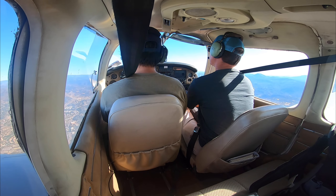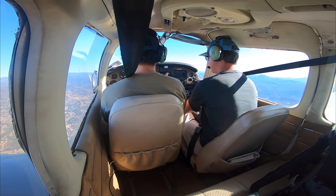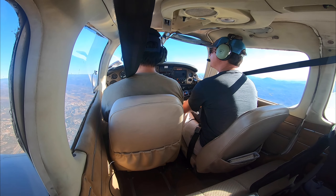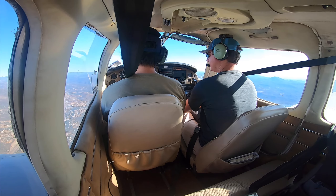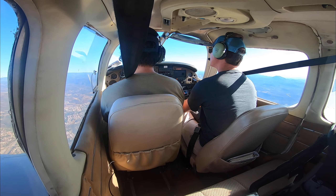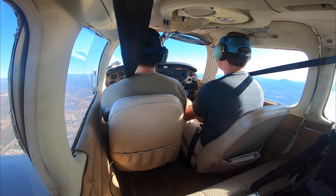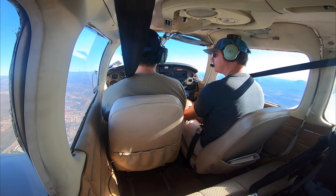I'm going to go over the emergency procedures in my head. The first three things: fuel pump, mixture, and carb heat. Then we're going to do glide speed, which is 73. Then we're going to pick a location. Then communicate — that's one of the last things. We're going to restart the engine. If that doesn't work, we'll do the engine shut off — turn the fuel pumps on, turn the fuel tank to off.